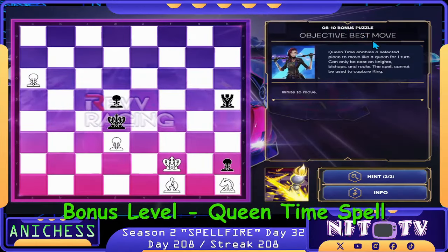For the bonus puzzle, we have the Objective Best Move and Queen Time spell again. It enables a selected piece to move like a queen for one turn. We have the Rev Racing background.